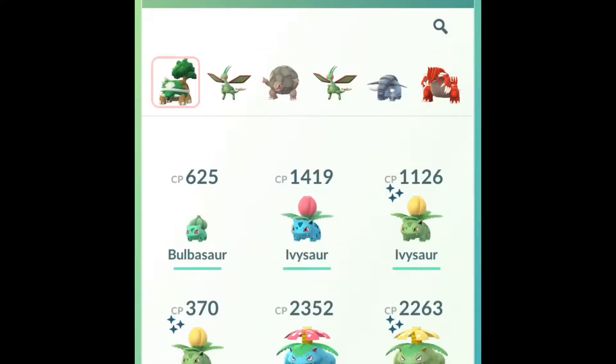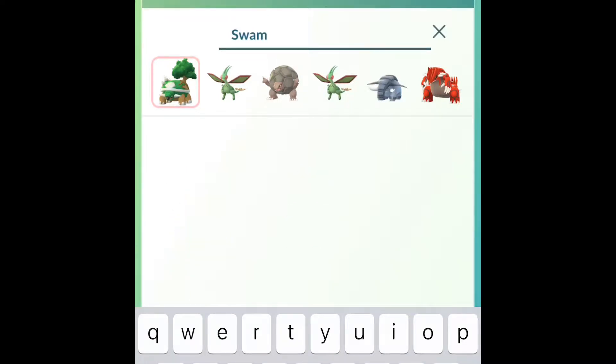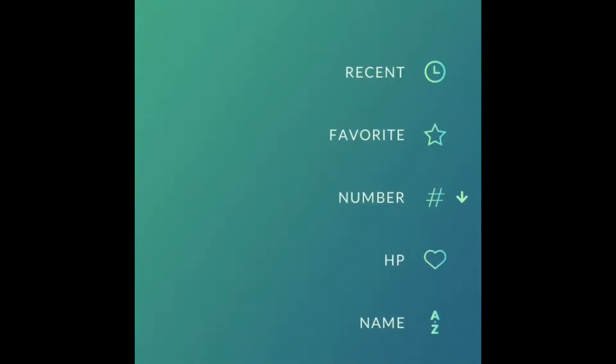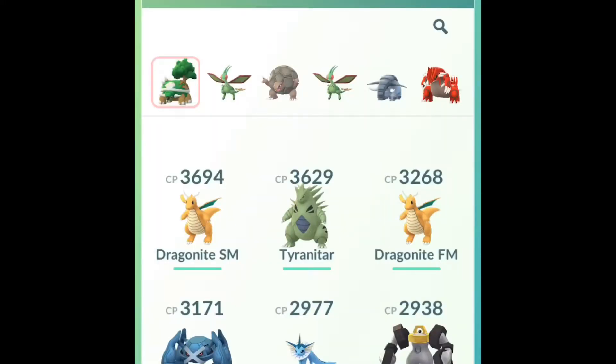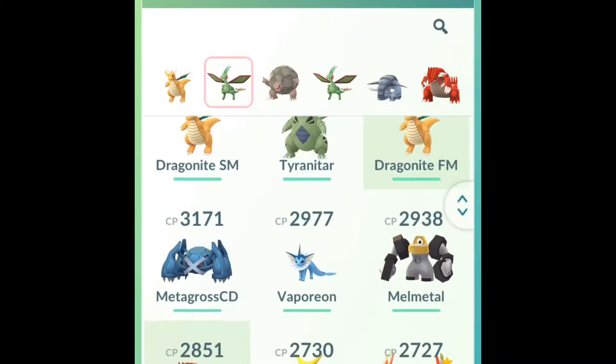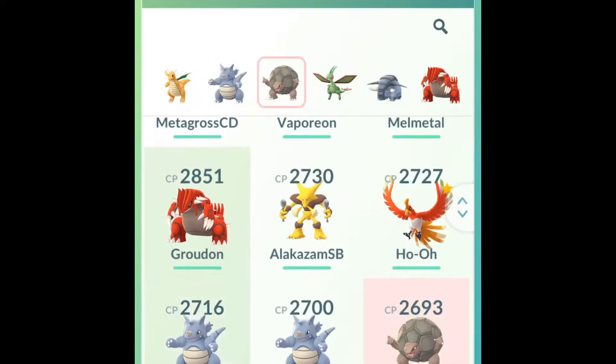So he's just going through here and picking his squad. He's done a bit of research and thinks that ground type Pokémon would probably be the best. He had forgot that he's just transferred his Swampert, which is one that he wanted to use. So he's going through picking his squad, going for Dragonite there, which has got Outrage.